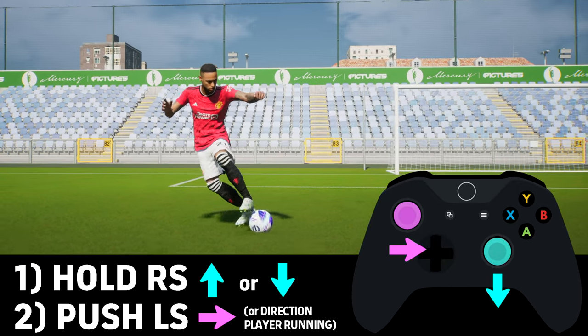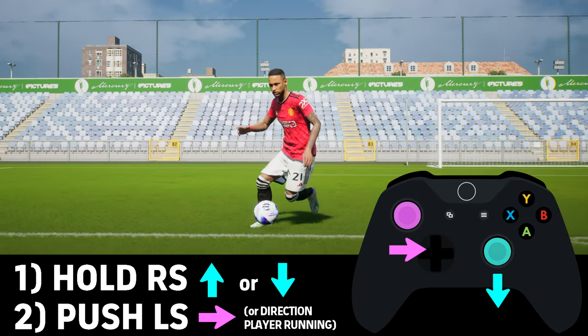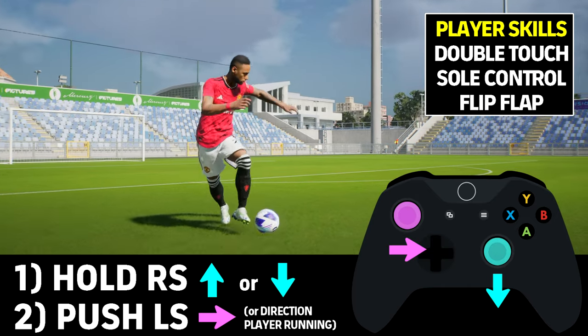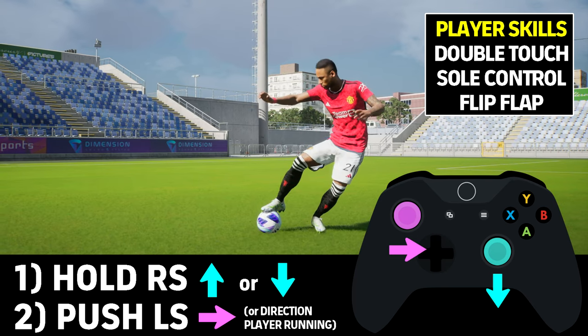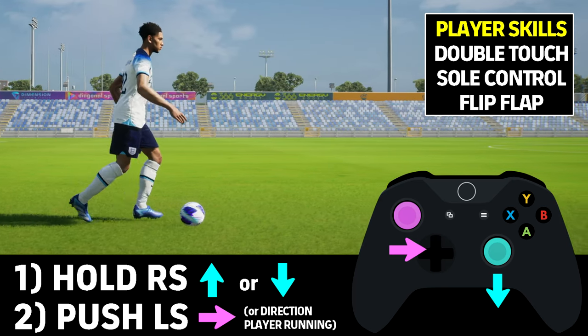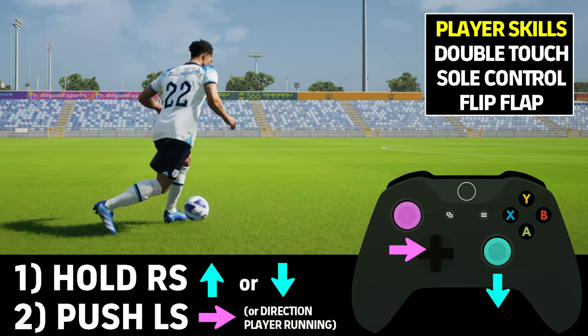With Neymar you've got the exact same inputs with the ball roll — it's just a varied, unique animation for players that have got an extra two skills compared to double touch. It's the same: hold right stick up or down, then push the left stick in the direction your player is running. You can see it's the same inputs going from left to right here with Bellingham.